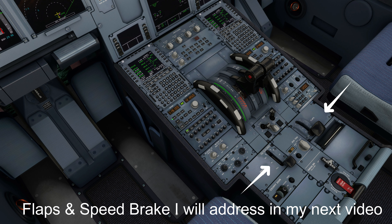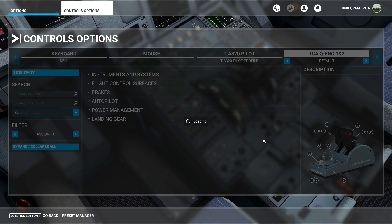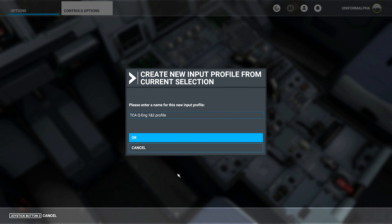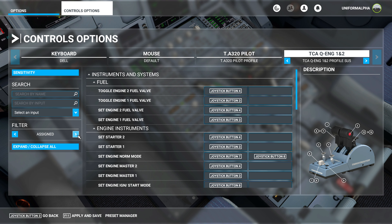These issues are not just with Sim Update 5 but have been around for much longer. So let's first go to the controls menu, click controls options, and as always let's make a copy of your default profile. I'm on the default profile right now, so let's click duplicate — I'll call it 'Profile SU5' and click OK. Next, expand all controls and make sure this filter is set to assigned.